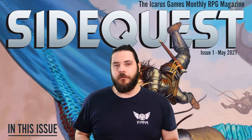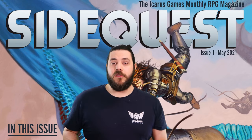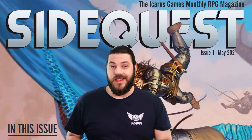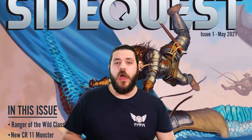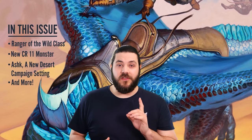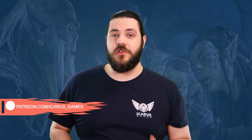Before the full reveal — the full stats and background for the Sleeper of Ukora is going to be available in May's issue of SideQuest, my new monthly RPG magazine. You'll get some background for the monster, a full stat block, full-page art, and a link to a token for VTT play. Issue 1 of SideQuest is packed with articles of playable content for 5th edition, including an introduction to my campaign setting of Ashk, the Ranger of the Wild — a complete rework of the Ranger class — an article on how to save your campaign from a slow death, and more. You can get issue 1 throughout the month of May by signing up to my Patreon for $5, with access to all back issues at higher tiers.